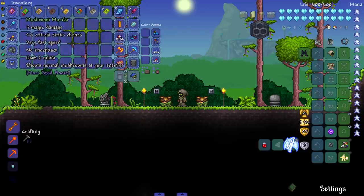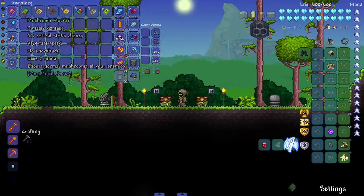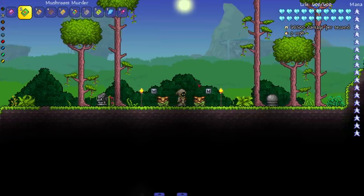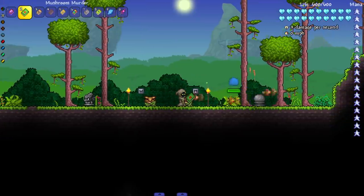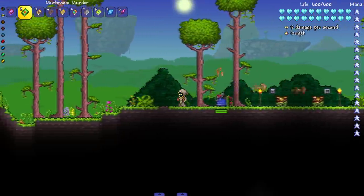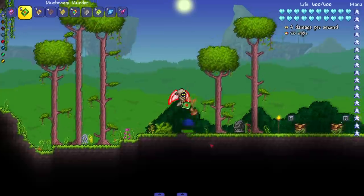We're not going to be looking at recipes, just because there's a lot of tomes to look at. First up, we have the Mushroom Murder, which shoots normal mushrooms at your enemies. Let's put it to the test — damn, that's a whole lot of mushrooms. This is a tanky slime though, I need to start playing on a new world for these videos.